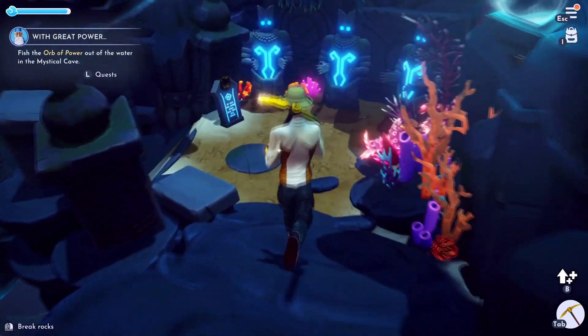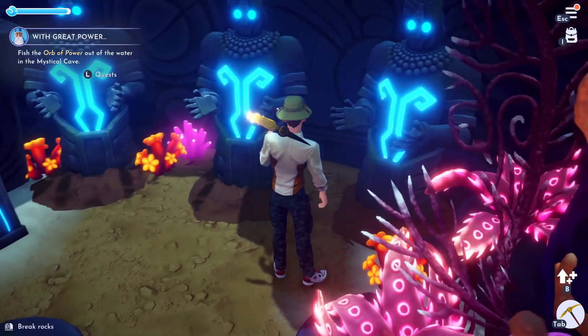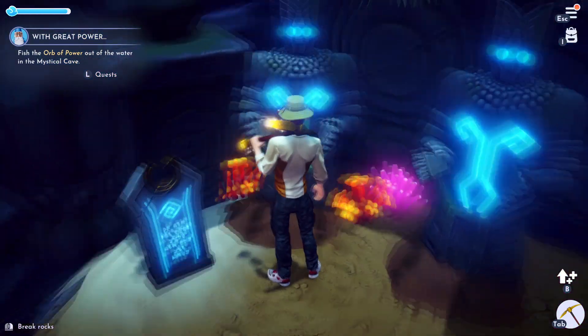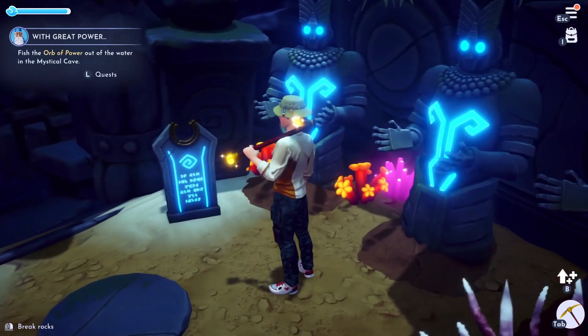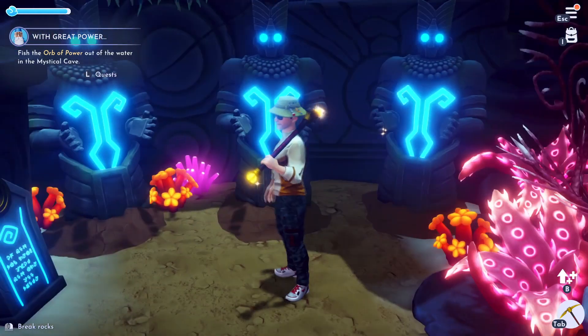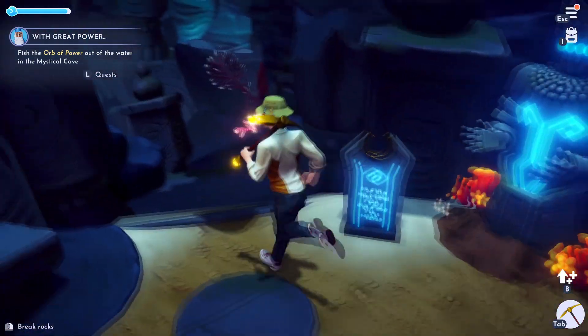The next one is you gotta plant a tomato right in front of it, and you gotta plant wheat right in front of this one, and plant a carrot. I don't think the order matters — it's just carrot, wheat, and tomato seeds. Get the seeds and then plant them here. Once they grow, make sure you water them. Once they grow, the door will open.